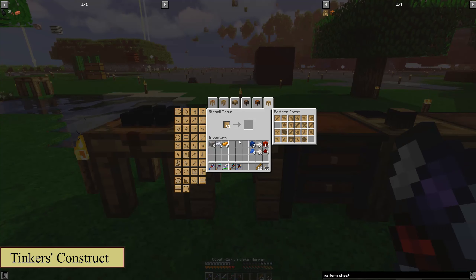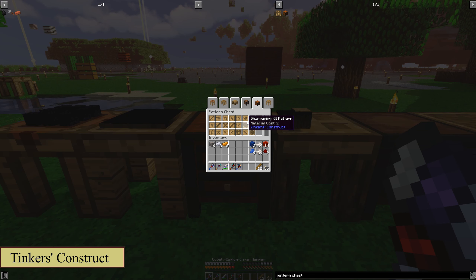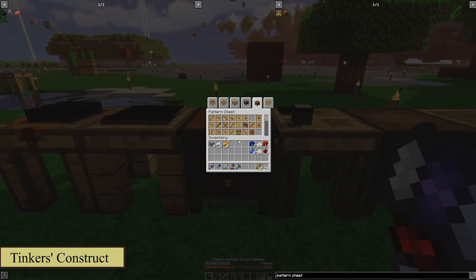First off, you can use a stencil table. Inside a stencil table you will place the blank patterns. Using the patterns on the side, it will allow you to craft what you like and then you place it into the patterned chest. The patterned chest is right here, and if you put them right next to each other, it will allow you to store them directly from the table into the chest.